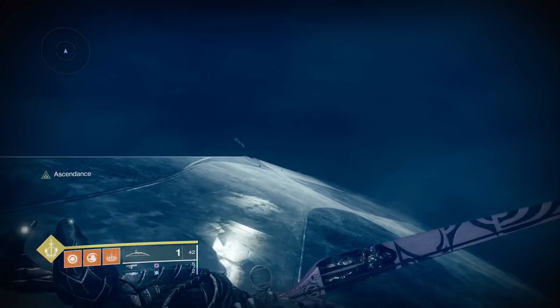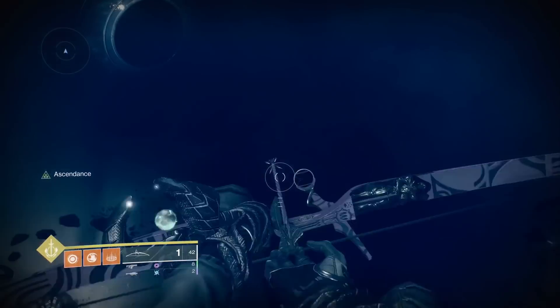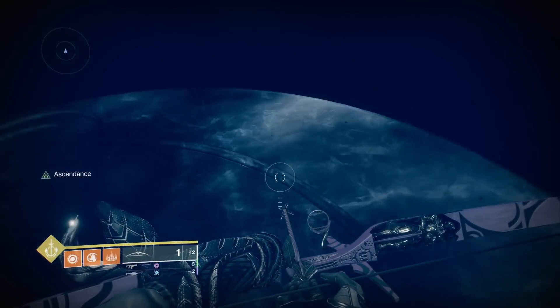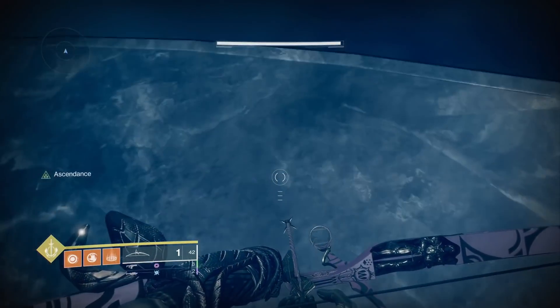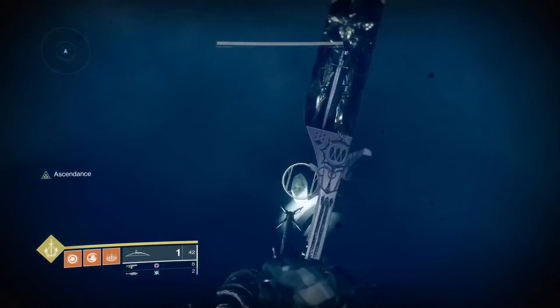Continue your journey until you get to a statue that has a face on it, like a woman or something like that, and then on top of that there's the egg. You can kind of see it on your way down, it's just in plain sight. I'm an idiot and fell off while shooting it, but there it is — pop it and get it.